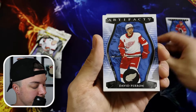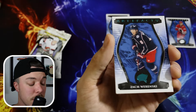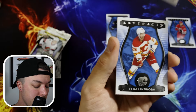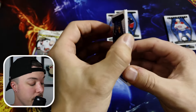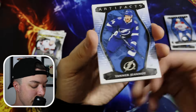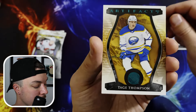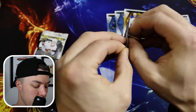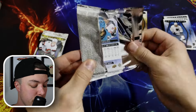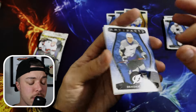This is the first product of 2023-24 that I've opened on the channel, and I'm excited to see if we can pull something big. The sky's the limit with this product. We got Joel Eriksson-Ek, David Perron, a Zach Rensky — that's the blaster exclusive teal color. We got Elias Lindholm and Michael Matheson, Tanner Jeanneau, Michael Bunting, Tage Thompson — that's a nice parallel — Brad Marchand, and Anze Kopitar. The odds of pulling one of these big redemptions is not good, but it never hurts to try.